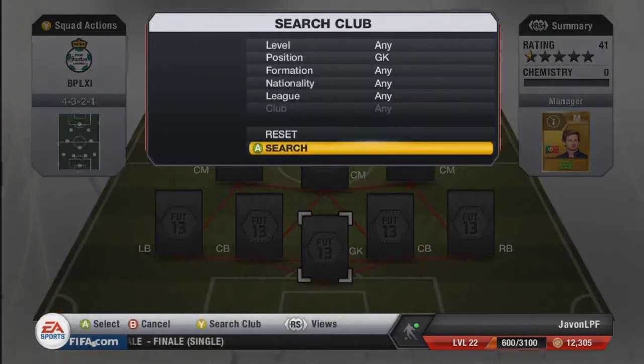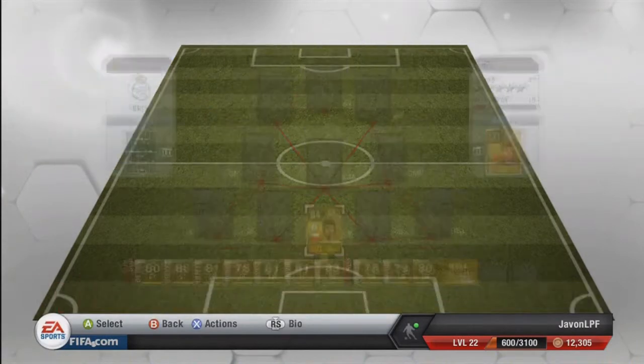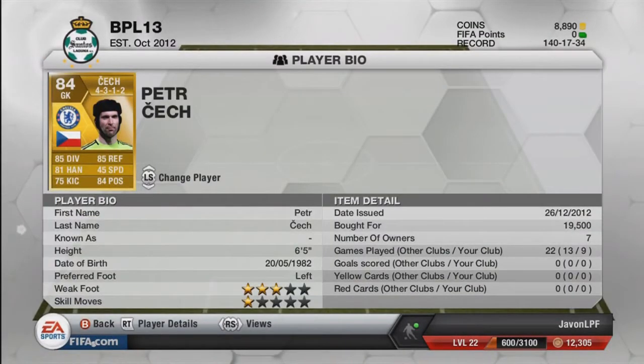We start off with the keeper, and this is the one and only Petr Cech, 84 rated, amazing keeper, cost me 19,500 — just under 20k. Look at those stats: 85 diving, 85 reflex, 81 handling, 84 positioning, and 25 kick.